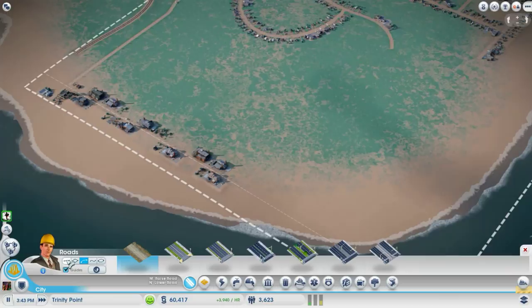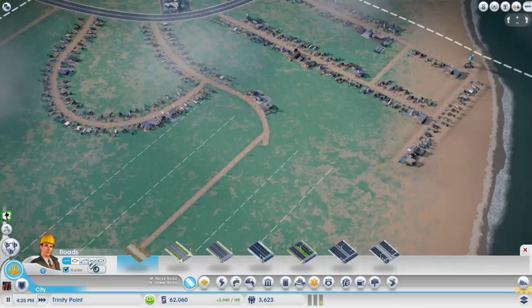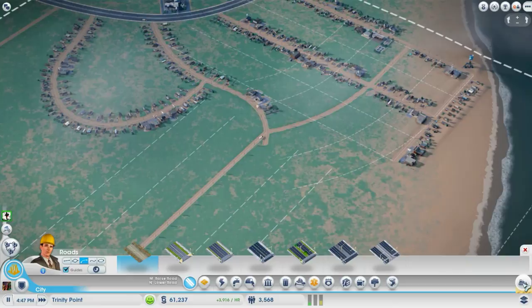Now we'll connect a short route to the other side, and we might want to connect here to go over here as well. For now we'll just cut that little spot off.